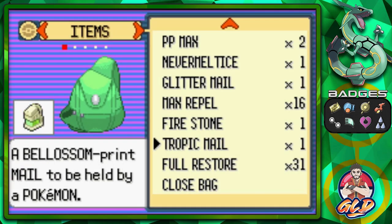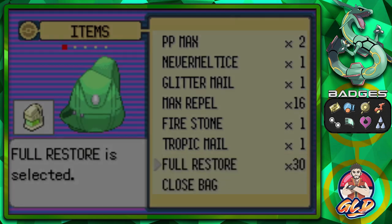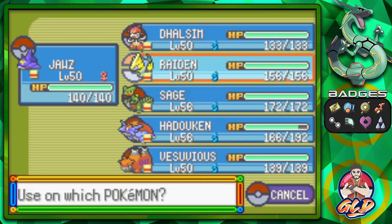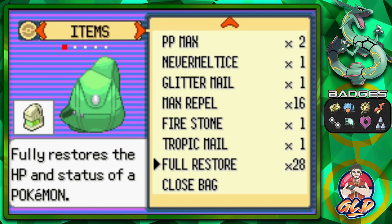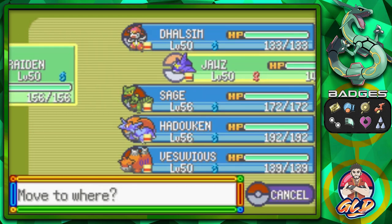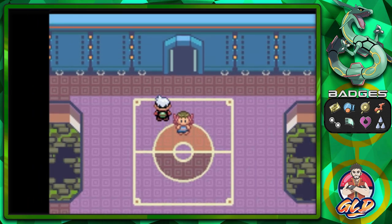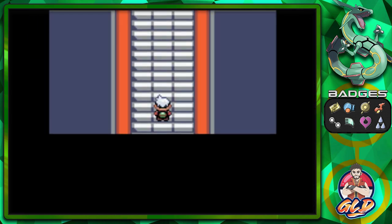We heal up our Pokemon — we bought quite a few Full Restores and sold most of our HP-restoring items just for this. The next battle is going to be interesting because it's full of ice types. We'll go with Raiden since some ice types have water capabilities.